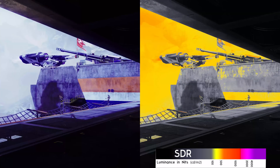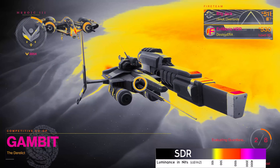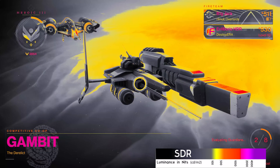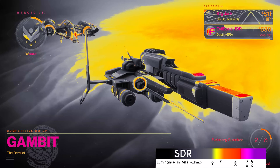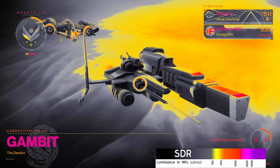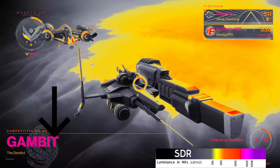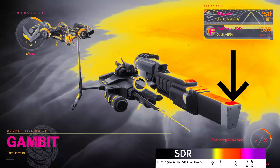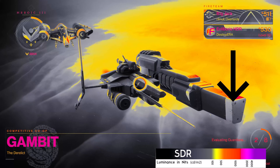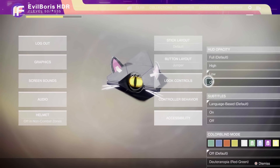One of the things we regularly see in a number of games is that HUDs are raised in line with the peak brightness. Destiny 2 unfortunately falls foul of this, with HUD elements often requesting 1200-plus nits. This might mean that luminance is being used where it could be better used elsewhere, and of course it does create a risk of burning. You can mitigate this a little by changing the HUD opacity to low in the display settings.